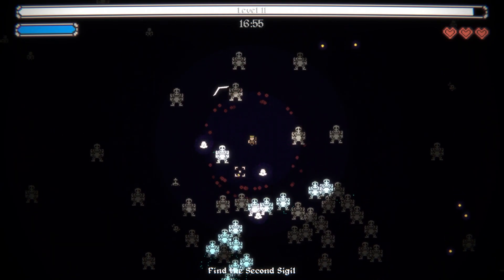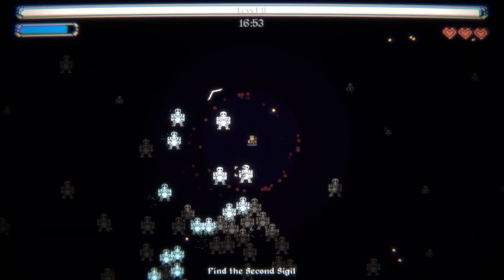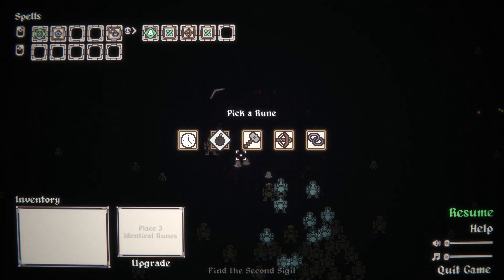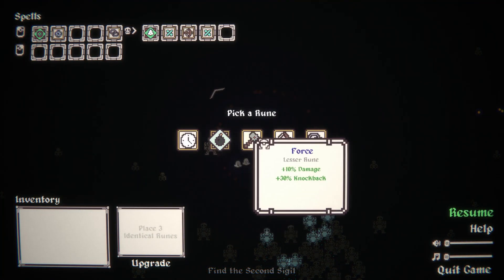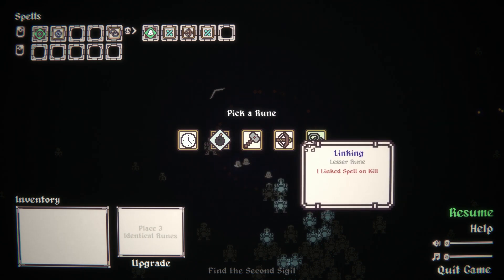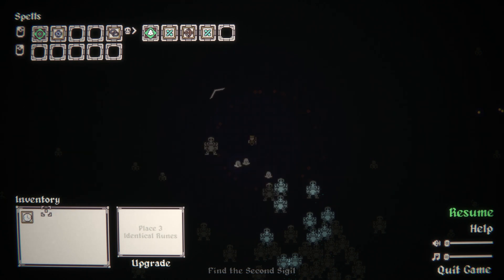The problem is I'm very reliant on my auras to do damage, and I haven't found many damage upgrades. We're gonna be able to freeze the heck out of these guys, but I'm not actually gonna be able to do much about it. Let's stack duration - I might as well have lingering auras that last a while.